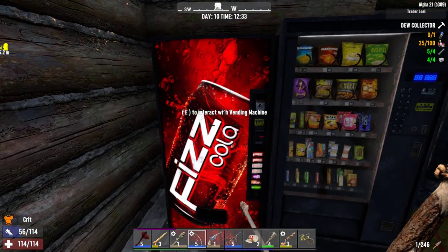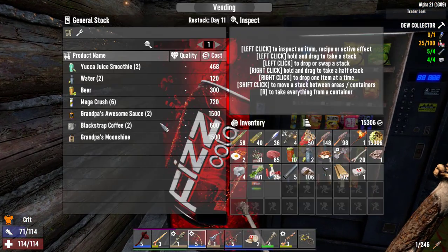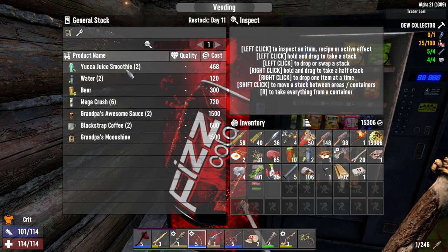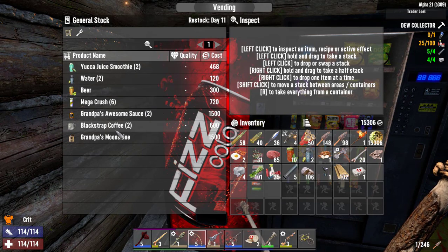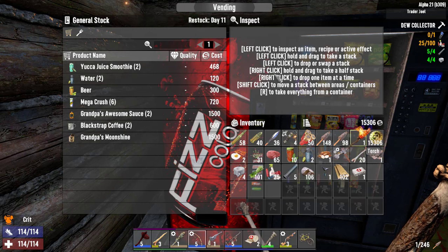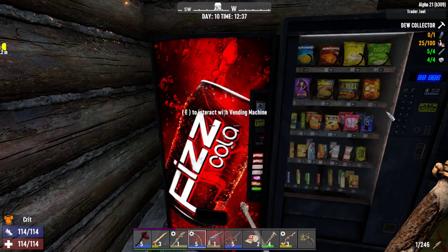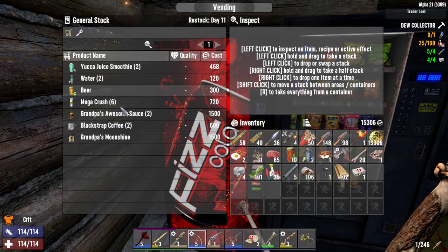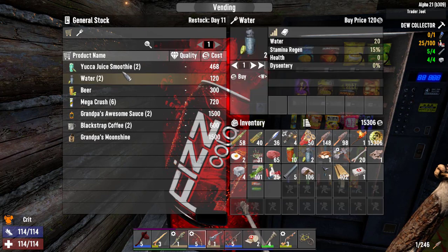If you don't want to mess with that, you can still go to the vending machine and buy drinks. They're a bit pricey if you want anything other than water. On day 10 doing jobs the whole time, I end up with quite a bit of money, so that's always an option. But once the vending machine runs out — or if you have more people on a server buying from it — our vending machine was actually running out and we were still dying of dehydration.